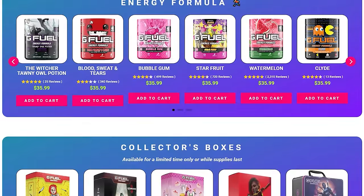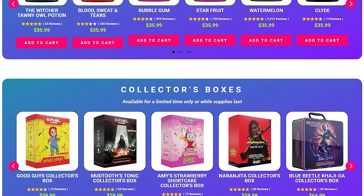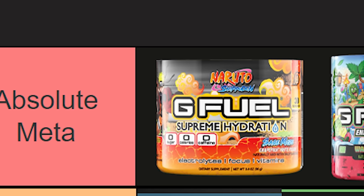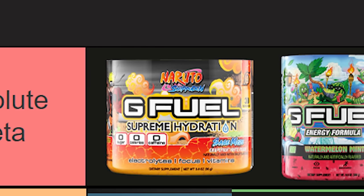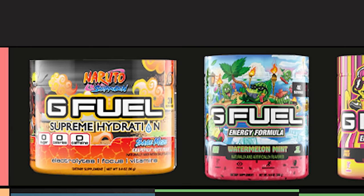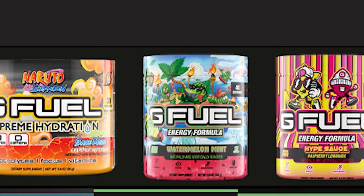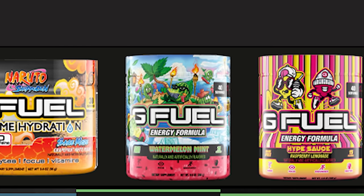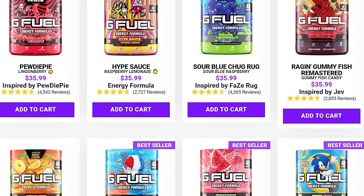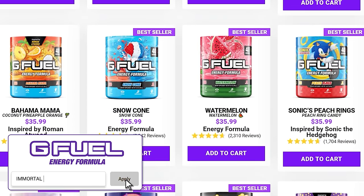Quickly wanted to give a shout out to my friends over at G Fuel. We've got our in-game metas that we talk about all the time, but we also got to show some love to the out of game metas as well. The most effective tactic available — the meta for staying focused and energized — is picking up some G Fuel. They got a little bit of something for everyone in terms of flavors, but my personal favorites are Hype Sauce and The Goat. They also just brought back Watermelon Mint, which is absolutely incredible. Lately I've also been loving the new Sage Mode hydration tub — no caffeine in that, just perfect for staying hydrated. If you want to pick up anything, throw in code immortal at checkout for a nice little discount.